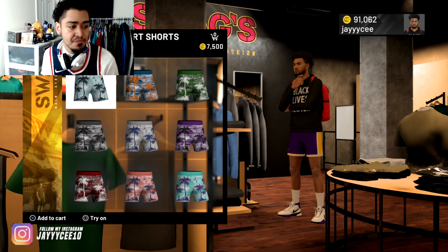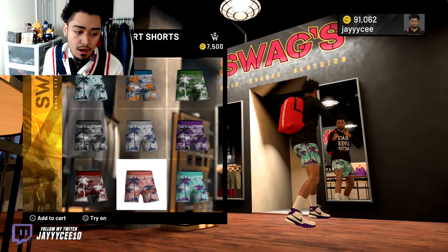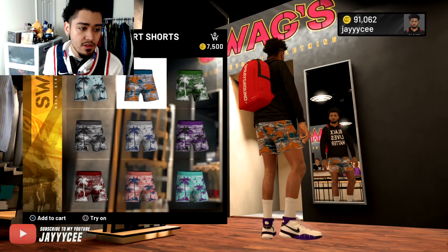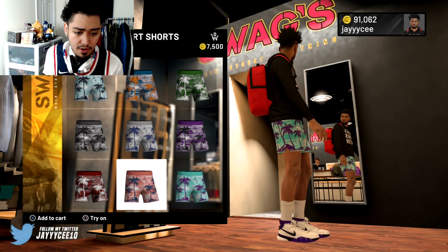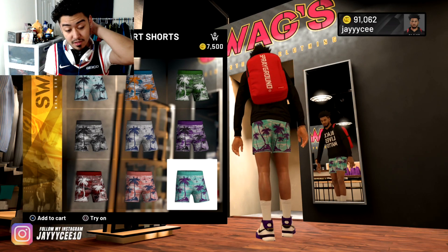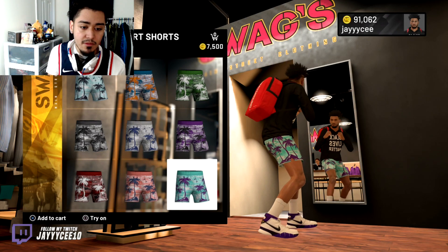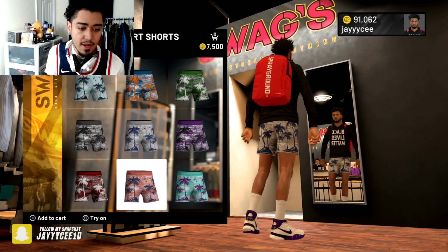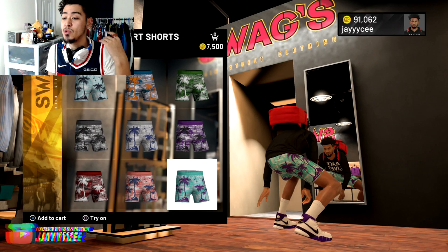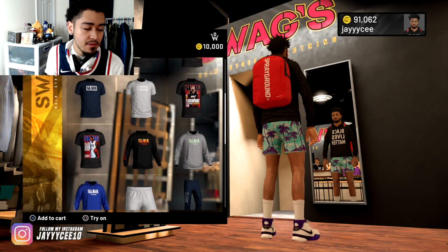The short shorts are right here — beach theme short shorts. They're all nice, though I'm not gonna get these, too expensive. They have little palm trees, different colors: light blue, turquoise, green, purple. The teal ones look real nice — probably go nice with a Lakers jersey, that little purple palm tree with the blue background. Seven thousand — I'm not gonna get any of these, but for everybody that wants something new, there you have it.